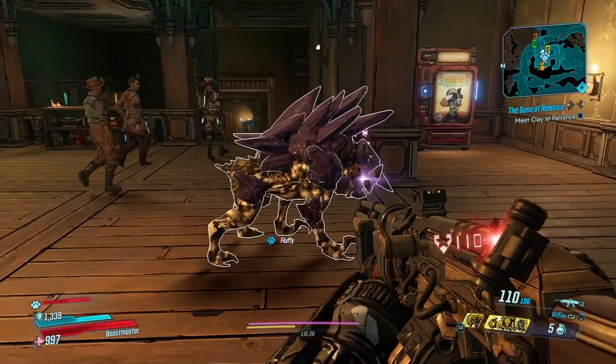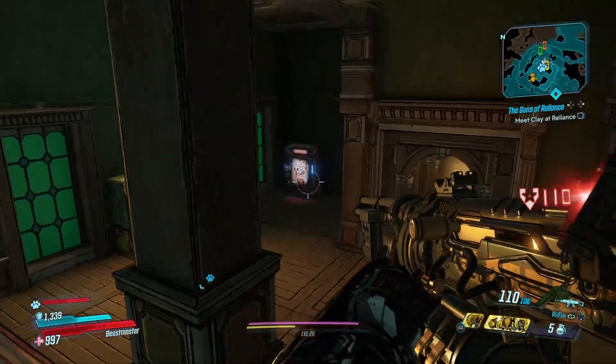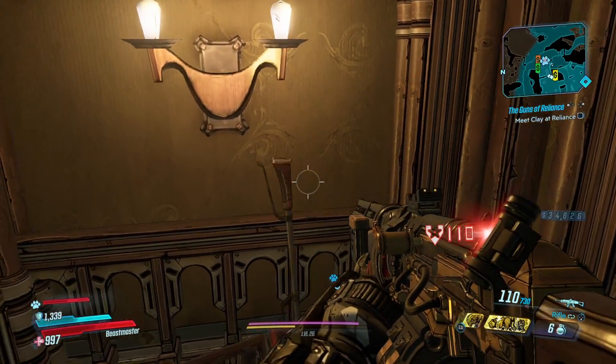Alright, hi everyone, welcome to my Borderlands 3 walkthrough. This is Part 17. We're about to go and meet Clay at the Reliance, so let's see here.